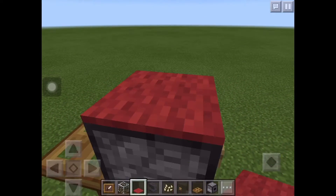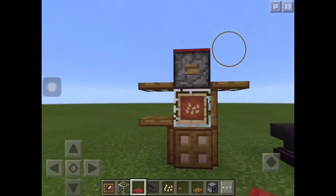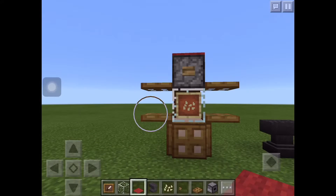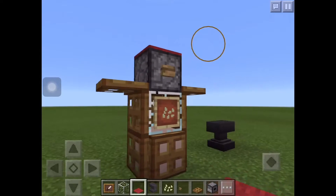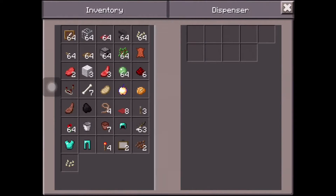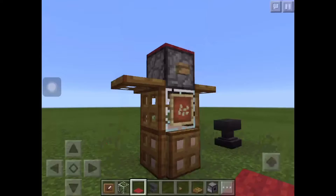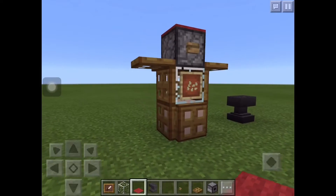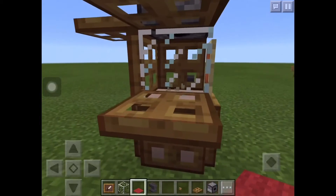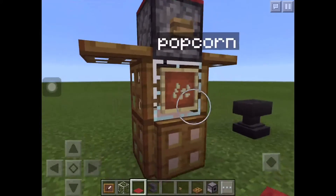And that's all — you're gonna have a popcorn machine. Click the button and that's what it's gonna look like. Put the popcorn in and there's the popcorn coming out. That's the popcorn, and if you want to get it just go here.